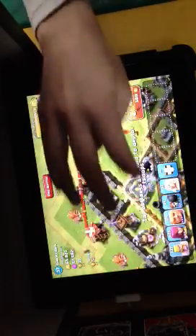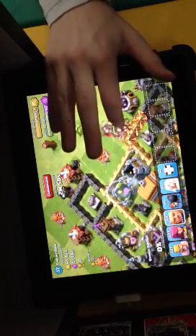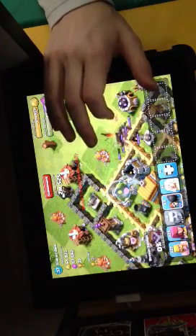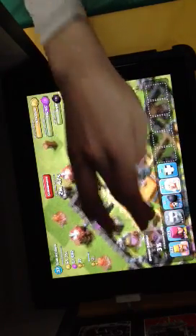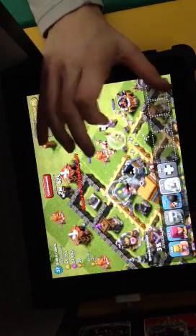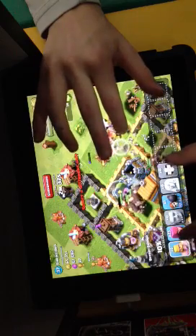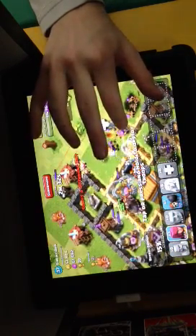I have 19 giants, 27 barbarians, 23 archers, a healer, and a clan castle which I might need. I'm not sure how well this is going to go. You want to deploy your main troops first before your archers. I want them to take out — wait, I accidentally used my clan castle. I'm going to use my healer and all my giants. Now I'm just deploying the rest of my troops, which will probably take them out easily.